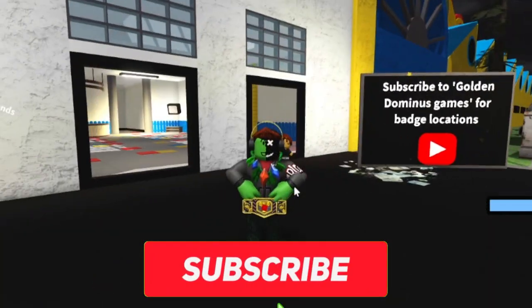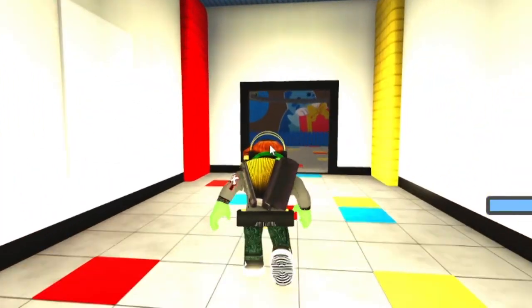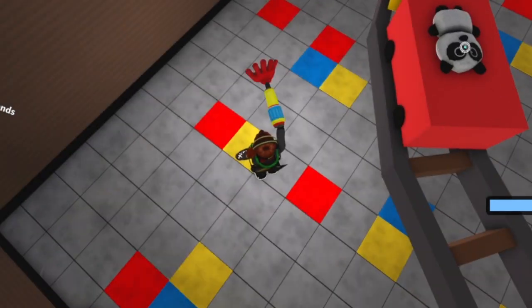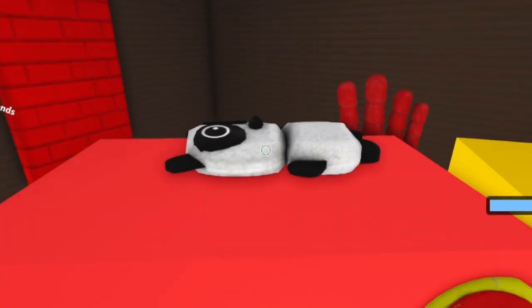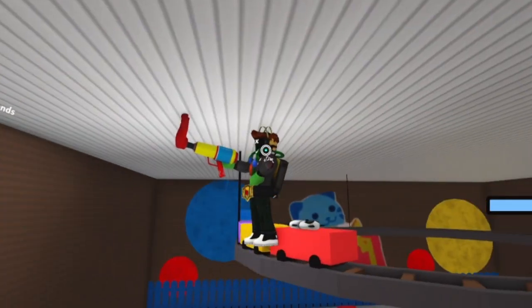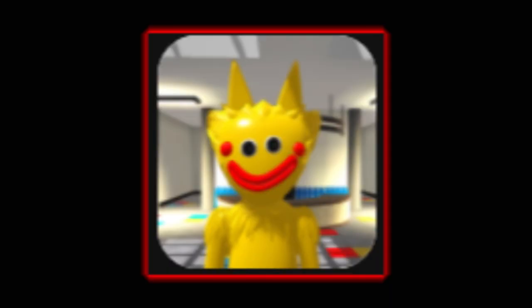Hey guys, let me show you how to get the brand new badges. The first one is panda. You want to go over into this room — we showed you the zebra one. If you look up here there's a cute little panda, so we gotta get up there. You can spring onto it over there. Panda huggy — that one's pretty cool.